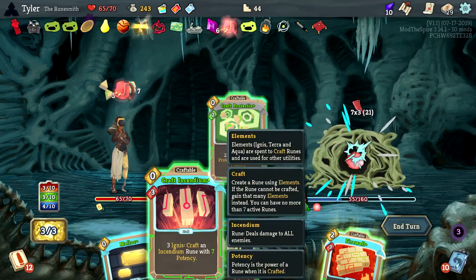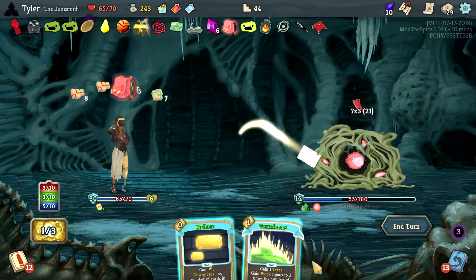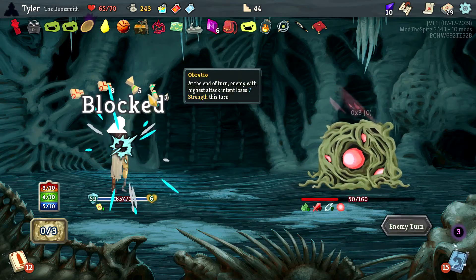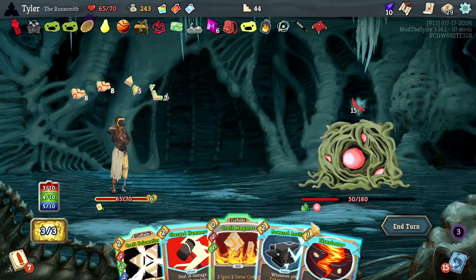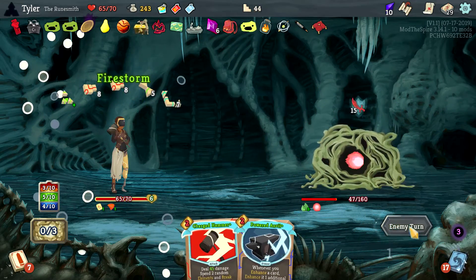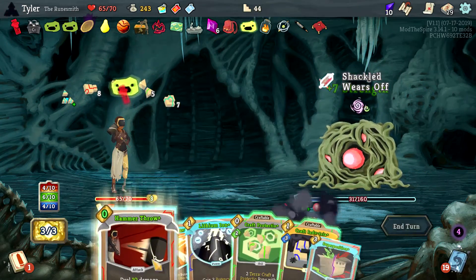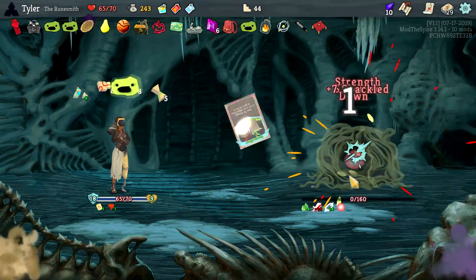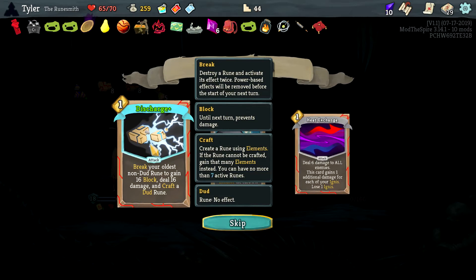Which is fun. Give me one of those, give me the Ignis, give me more Ignis. He genuinely cannot hit us because of losing seven strength — that is such a good card. Then give me this, then that, then that. He hit my temp HP but you're just dead man, by every stretch of the word.